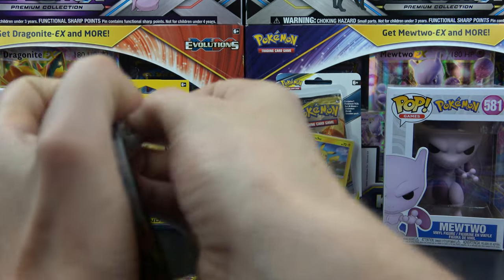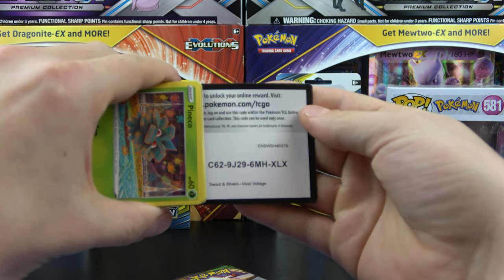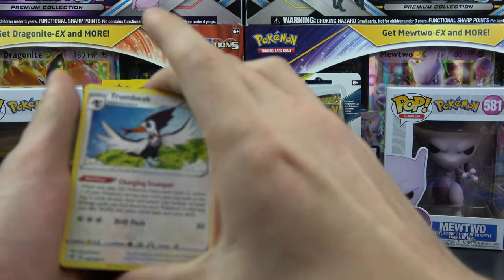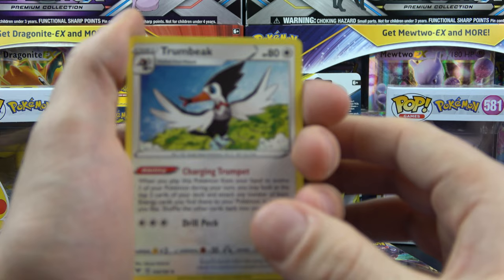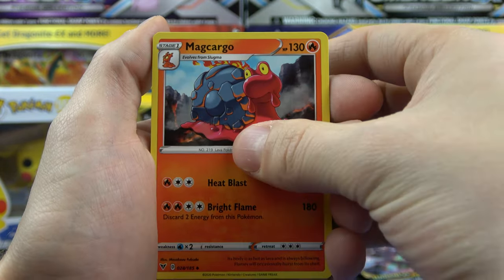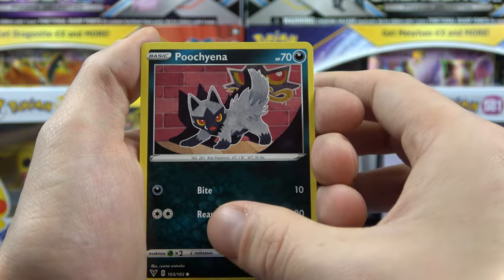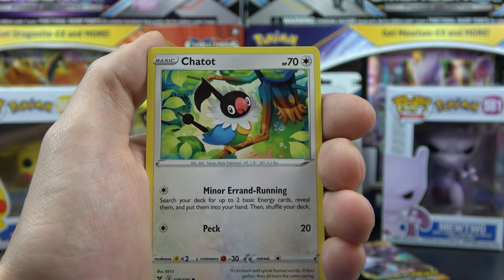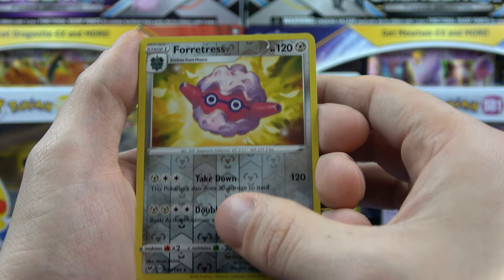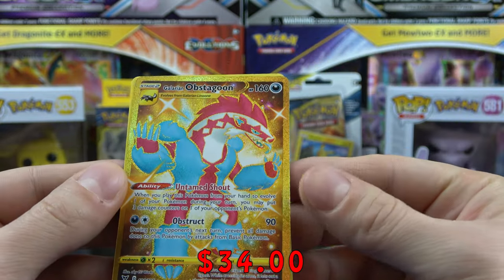Let's open up this Vivid Voltage. Looking for that Pikachu. I haven't opened much Vivid Voltage so this is kind of fresh for me. What do we got? We got a Talonflame. Hitmontop. Magcargo. Pineco. Mudbray. Puchiana. Charmander. Chatot. Reverse Fortress. And Galarian Obstagoon. Look at that — that card looks awesome.